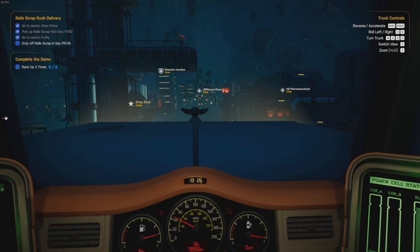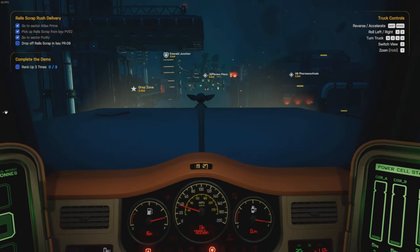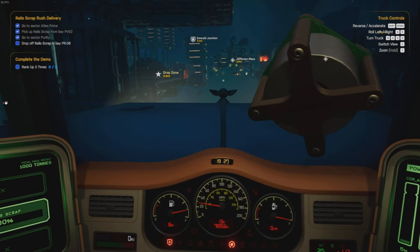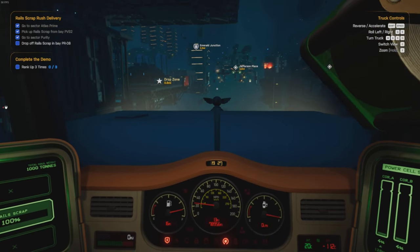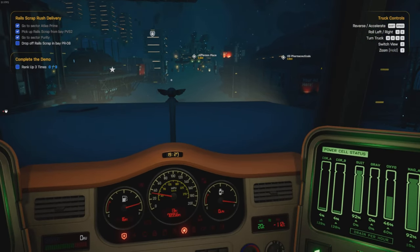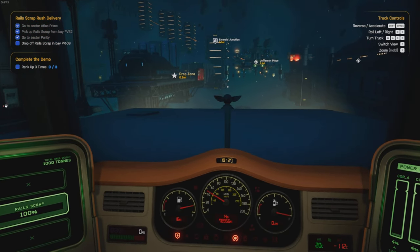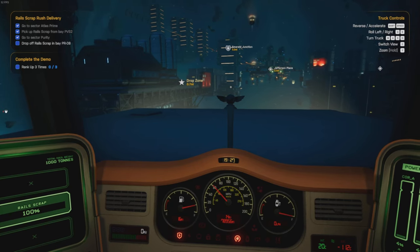Right, where are we going now? Top of the rails at the scrap bay, drop zone. There we go. Can you hear the debris fly around? Oh my god, look at this - it's flying around. Oh my god. Yeah, I don't know, sorry I can't fix that right now, I don't know how you do that, but there you go. Just bits of crap flying around, man. There's the drop zone.